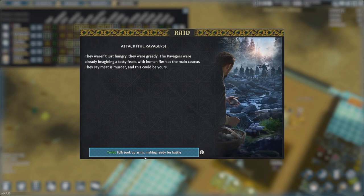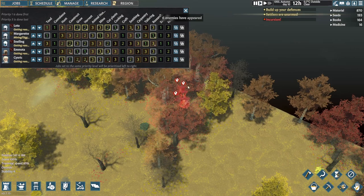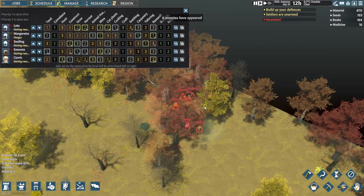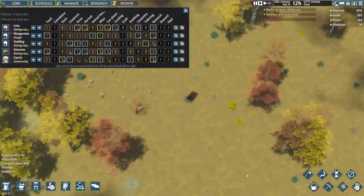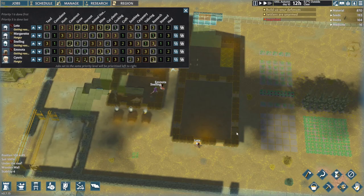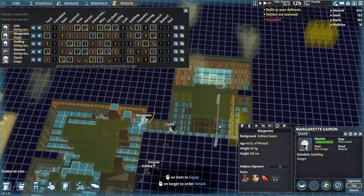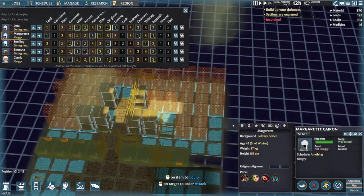They say meet his murder and this could be yours. Tenby folk took up arms making ready for battle. This is not going to be good — this is not going to be good at all. This could be the end of us. Let's get whomever prioritising making that bow. We need that bow more than anything.